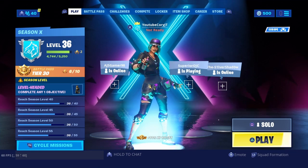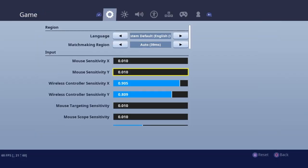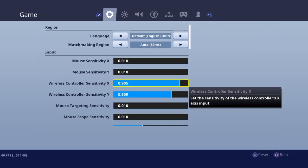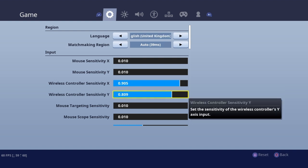If you guys are going to enjoy the video, make sure to drop a like and subscribe to the channel if you're new around here. Let's get into the settings. I'm going to play some solo games and I just want to get a win. Here's X and Y - he plays 0.905 and 0.809 for his X and Y, so it's a bit higher than mine. I usually play around 0.75 for both, so especially the X sensitivity at 0.9, that might be an issue - I don't think I can control that high sensitivity.